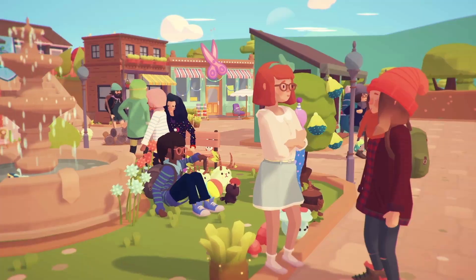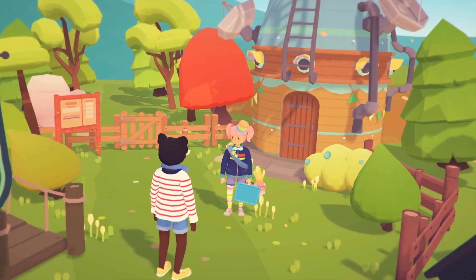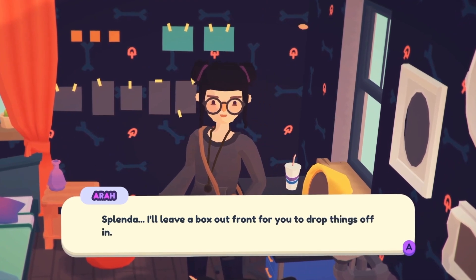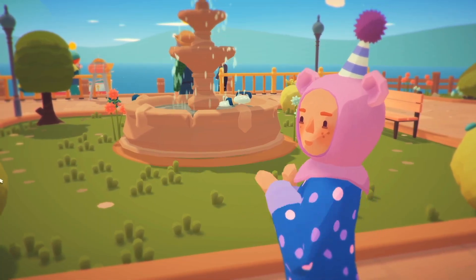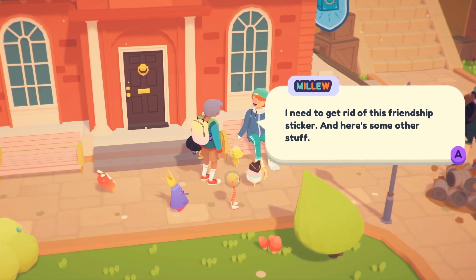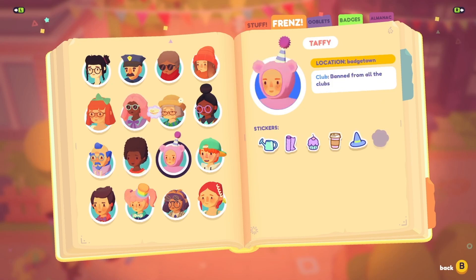There are a bunch of local residents you'll get to know as well. You'll spend a lot of time helping Tinsel, the newly elected mayor doing her best. And Ara, the cool witchy older sister you always wanted. And a bunch of other interesting folks, like Taffy. Make friends with everyone by chatting with them and giving them gifts — they might even give you friendship stickers. Badgetown has a lot going on.